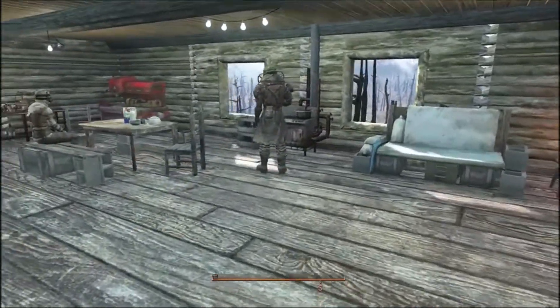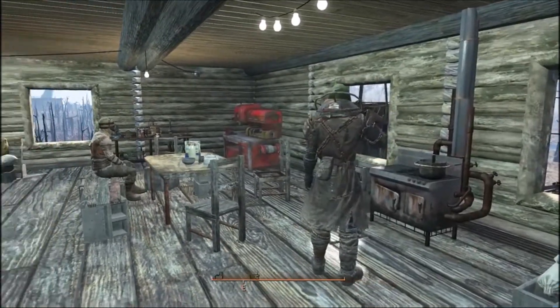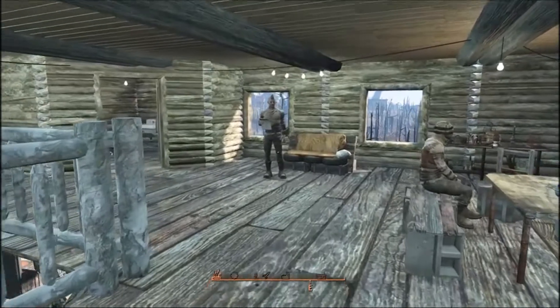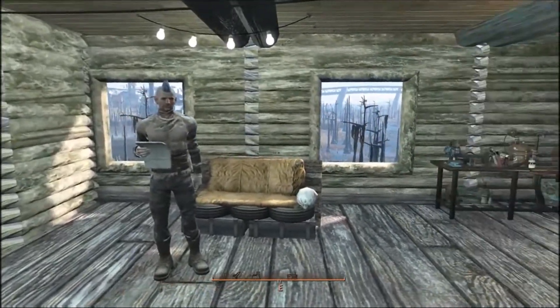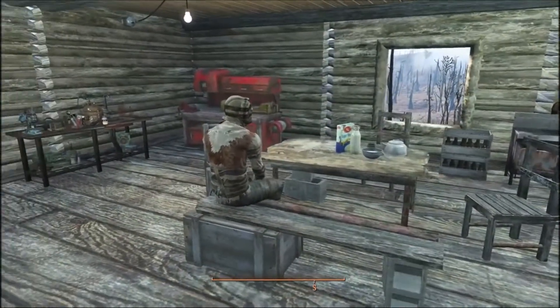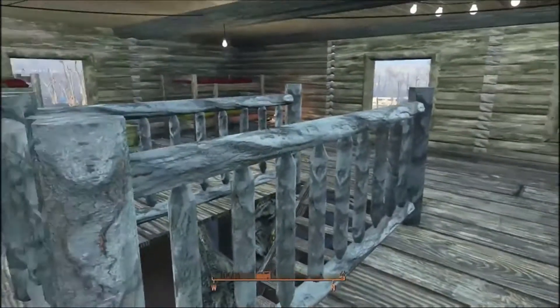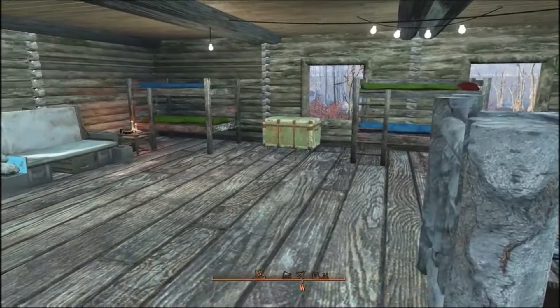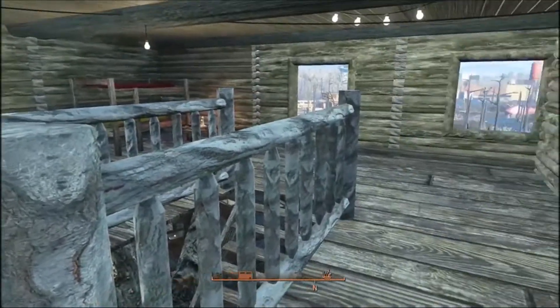The raider slaver — whatever you want to call him — and that's him. Over here is his second in command, and there's another raider sitting at the table. I also had rats up here but they don't stay in these upper areas — they end up down on the ground.